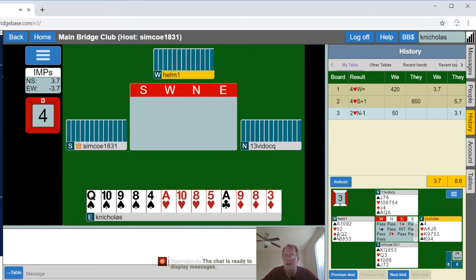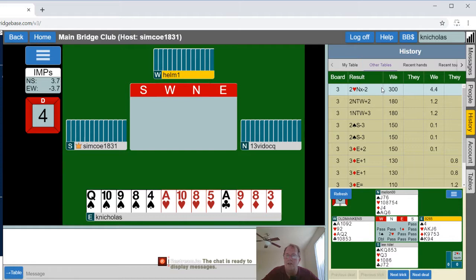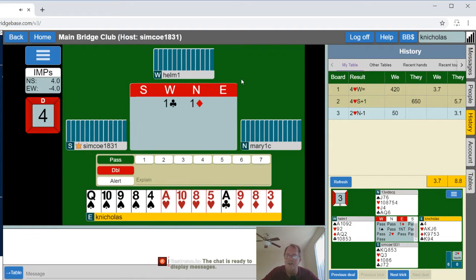Ten high card points, three diamonds after my one no trump — another diamond response could have been useful, especially with a doubleton in hearts. We could have been up to three diamonds easily; other tables made three diamonds quite well. We should have doubled those hearts. That was my bad for not doubling it. We could have been right up there at the four level instead of giving them 3.1 IMPs. Make that double!